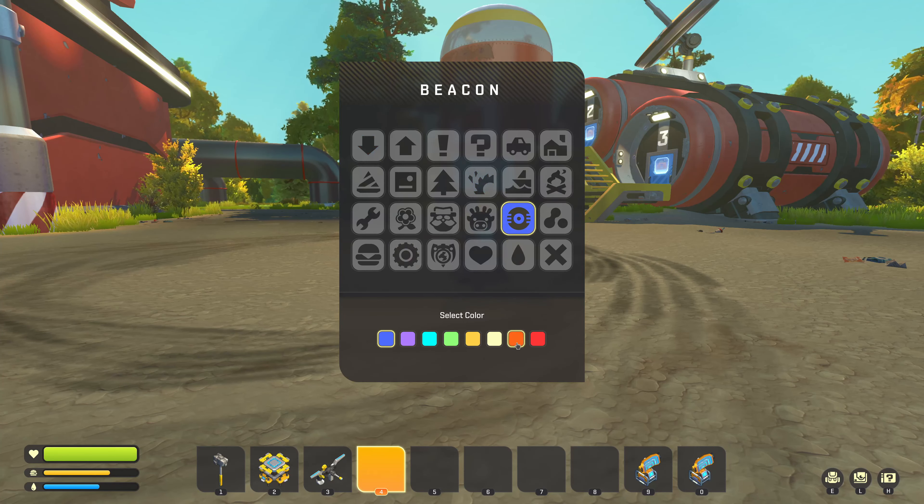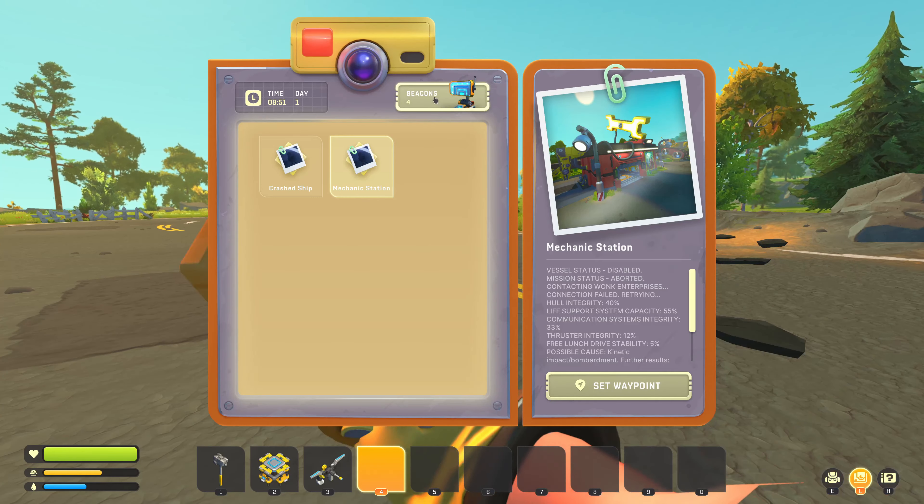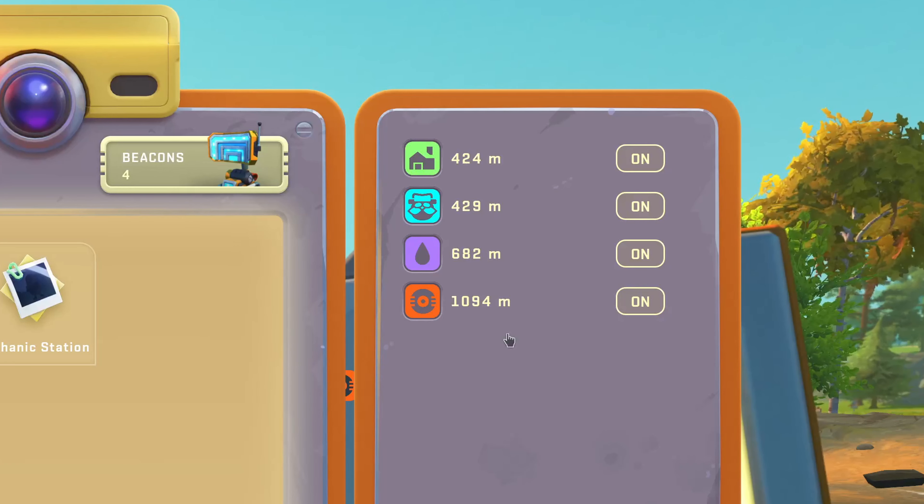These make navigating the world of Scrap Mechanic a lot easier. If we open the logbook and click on beacons, we can see the distance to each beacon and we can turn beacons off.